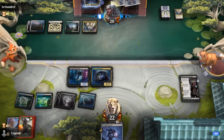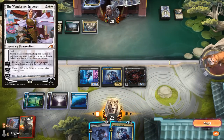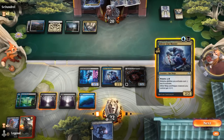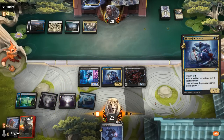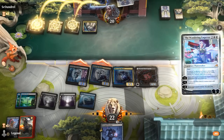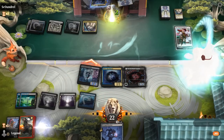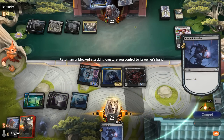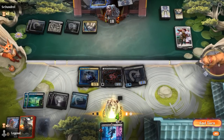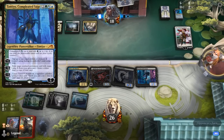Ninjutsu for one mana. Opponent passes — this could be a Wandering Emperor as well. Our opponent's most likely going to exile before I get a chance to ninjutsu, so maybe play another Master now, pump up both creatures, and attack. We'll probably see them exile the first Silver Fur. Stall, ninjutsu, make them discard their last card — could be effective. And yeah it was a Taimyo, so it does look like the Three Blind Mice combo deck, which tries to use Taimyo to exile Three Blind Mice, make a token, and then make an infinite army of mouse tokens.